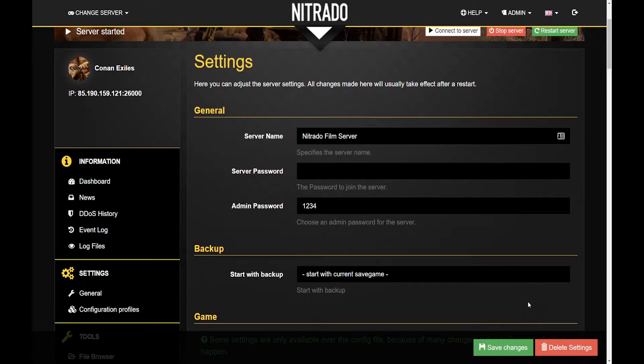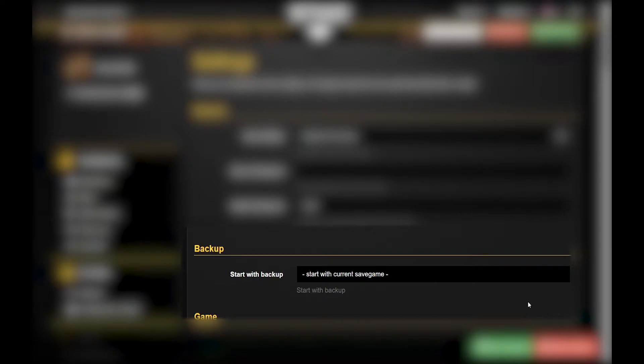For games like Conan Exiles and Ark Survival Evolved, you have the ability to start your server with a recent save game backup. This will allow you to set the server backwards a couple hours.